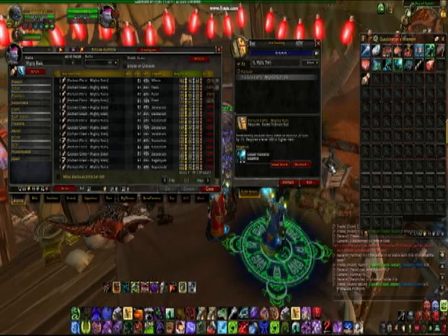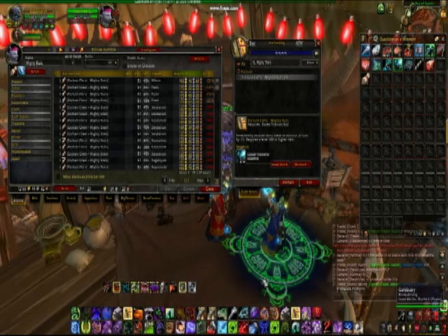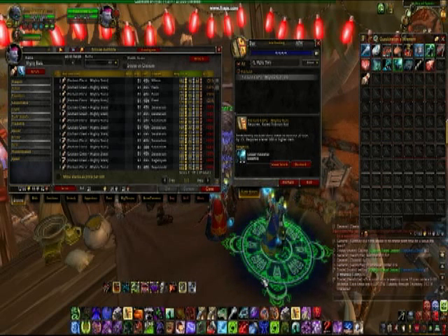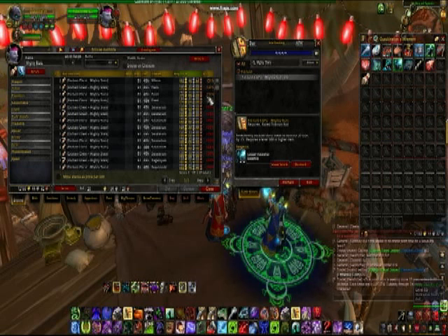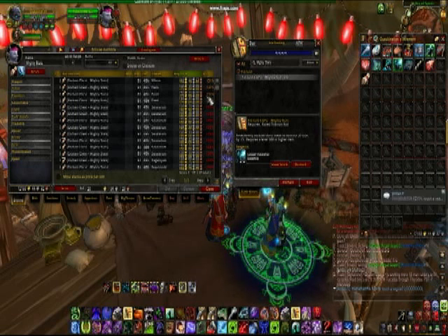First thing I want to mention is enchanting scrolls. This isn't quite as profitable right now as it will be later in the expansion, but it's still mildly profitable, and every little bit counts. The first one I want to mention is Enchant Chest Mighty Stats — only 10-15 gold worth of mats, and it sells for 175 gold on the auction house, so it's quite a decent turnaround. I will post a more complete list of profitable enchants in the description box below.